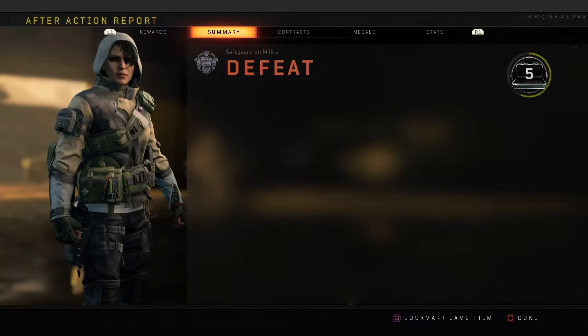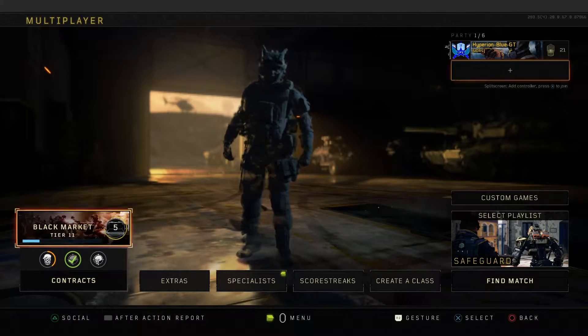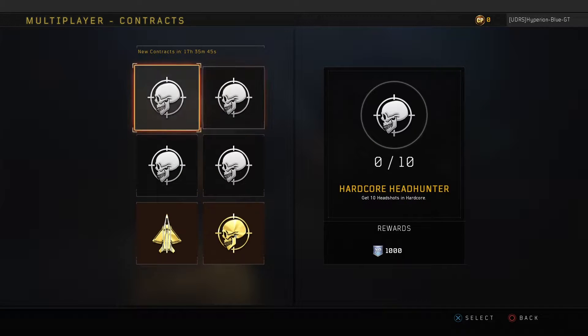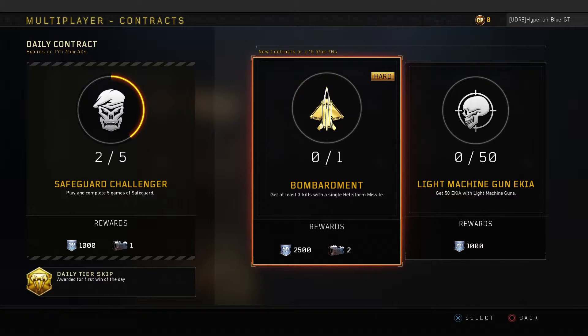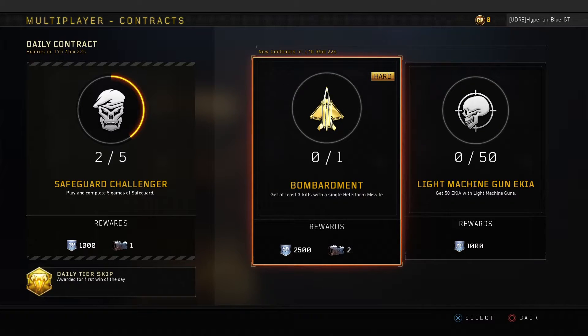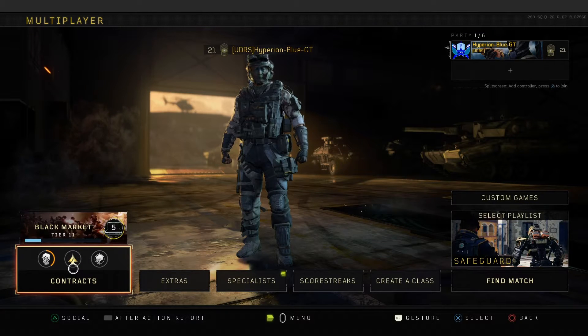Contract has been completed. Almost there to reach level 22 — this is going to be very good. The next contract is set up — let's see, something might be good to do. This is going to be a bombardment — at least three kills for a single hailstorm missile. Next up is the light machine gun EKIA, going to have 450. Just going to take three more on the Safeguard challenger and this will be done in a few moments.